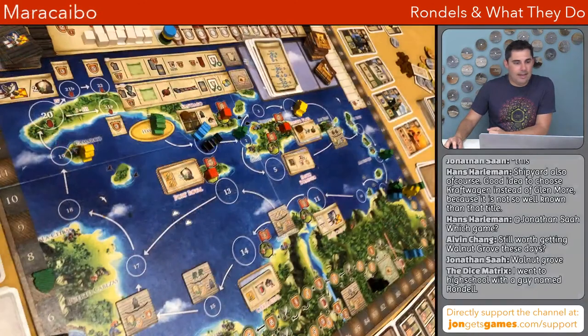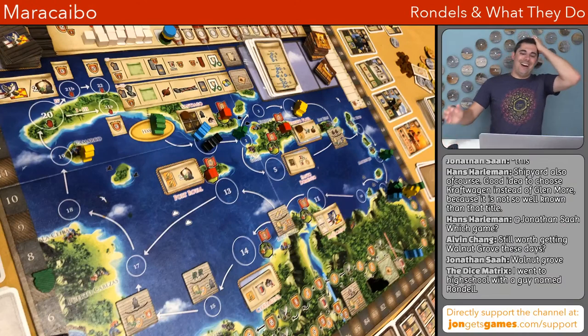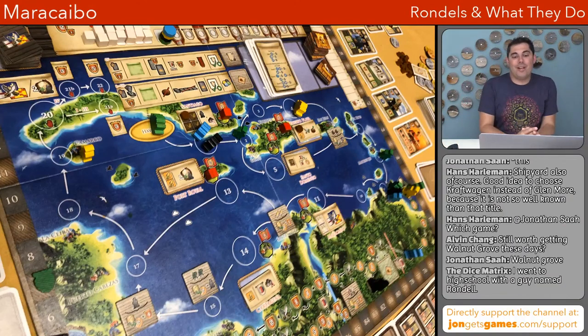The next game is Maracaibo. Great Western Trail is not on this list — I know Maracaibo and Great Western Trail are different, but for the purposes of this list I decided to go with Maracaibo because both of those games have a large rondelle.